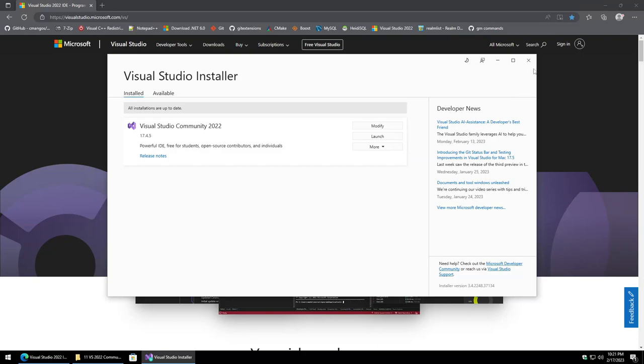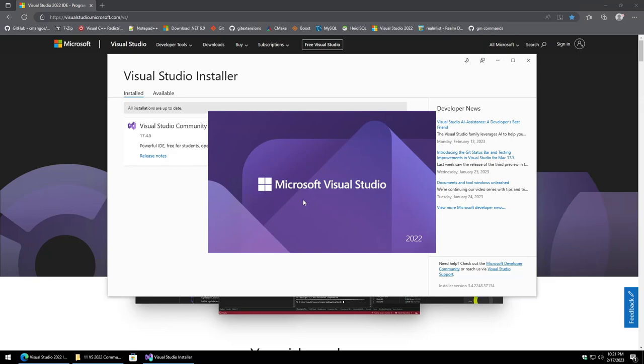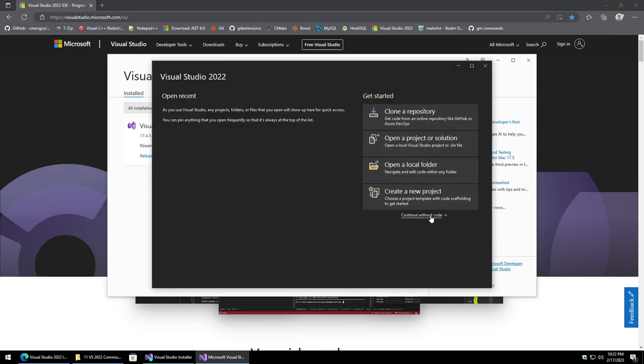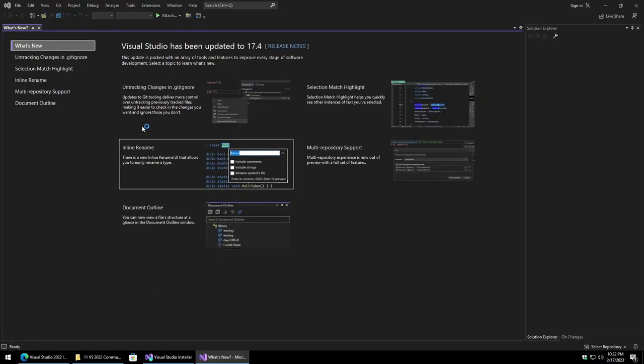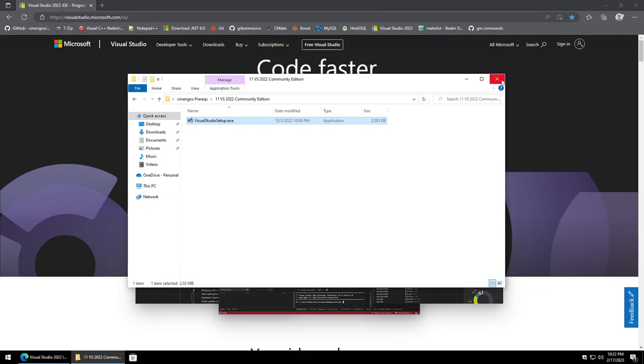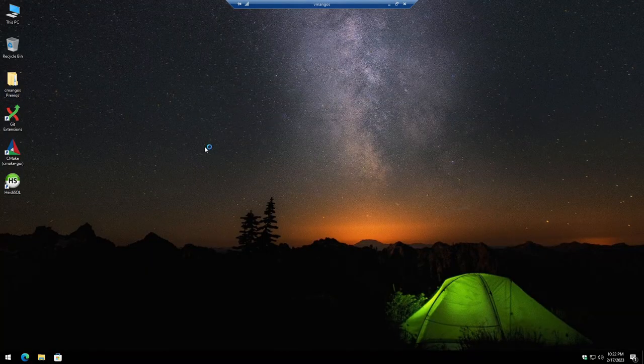I'm going to change the install option to download all then install, rather than install while downloading — I've seen issues in the past when not doing this. As you can see, 9.42 GB will be used. Click install and be patient. Once done, click OK, launch it briefly, skip sign-in, keep dark mode, and click Continue Without Code. This was only so it finishes technically installing.